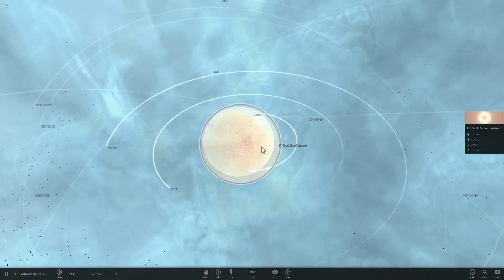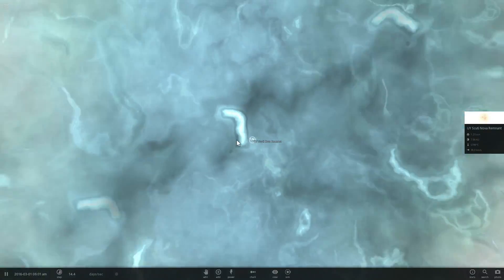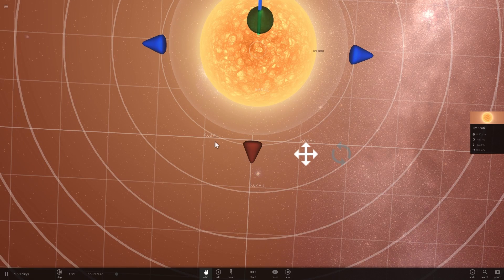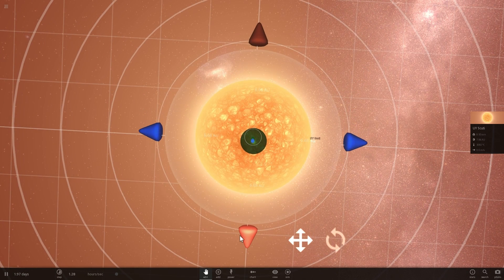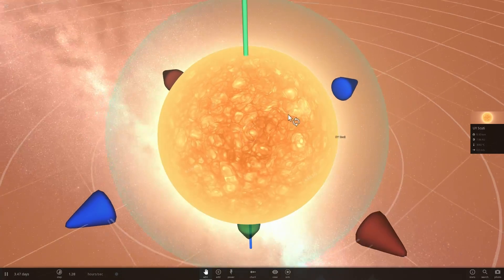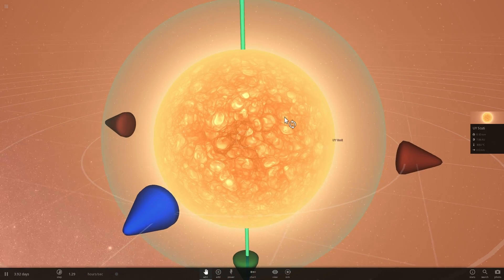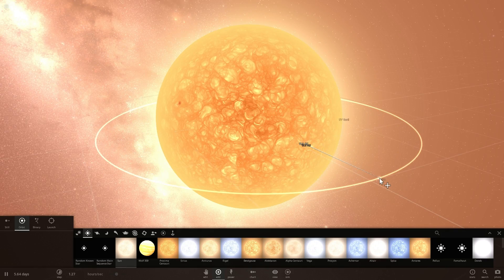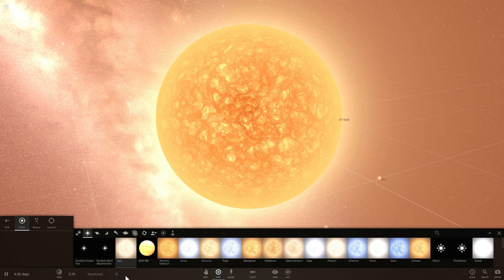If I place it right in the middle — boom — there is our solar system with UY Scuti in the middle, having literally absorbed everything and caused a supernova because it swallowed the Sun. Here's a scale for comparison: this distance is 6.68 astronomical units, and the radius of UY Scuti is larger than that — actually over 7 astronomical units, possibly even larger. Because it's 9,500 light years away, we're not even sure how big it actually is.